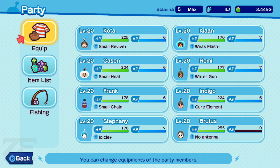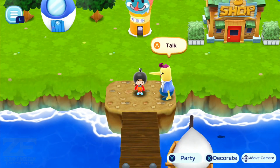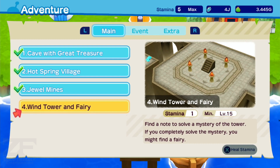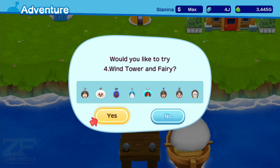Yeah, the max level you can get thus far. But now we're going to bring our focus back to the main quest with Wind Tower and Fairy. Find a note to solve a mystery of the tower. If you completely solve a mystery, you might find a fairy. Let's not delay, let's just jump straight into it.